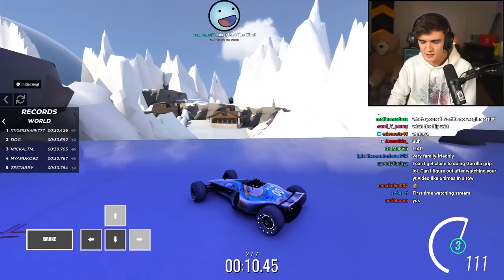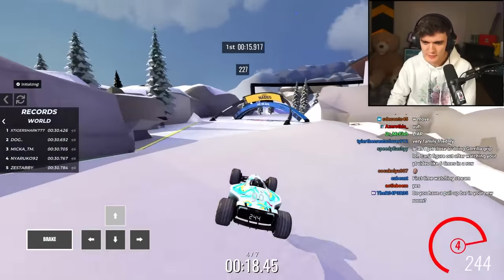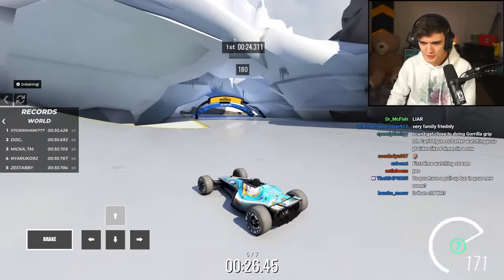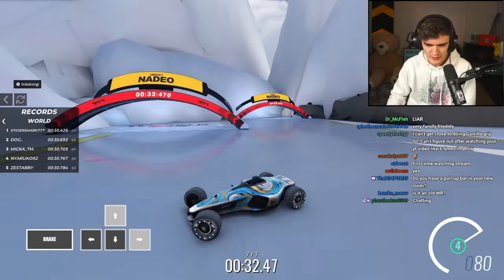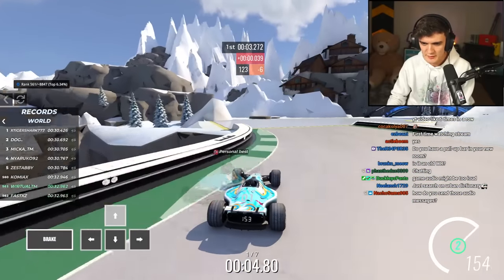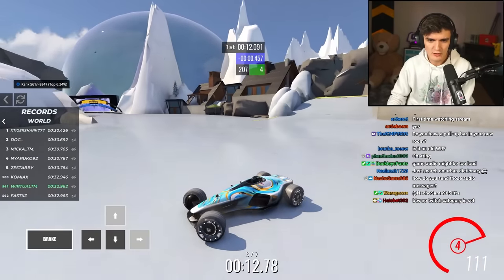It goes here, and then on this drop-down I want to do the strat. For those unaware, Gorilla Grip is a new mechanic in Trackmania. On every ice drop-down — if you ever have a drop-down or a jump and you hold steering before that jump, you will land with way more speed during an ice slide. This world record is from December 2021 and the map is from February 2021, so it's an old world record, almost two years. On this drop-down, if I hold right before it, my car should gain a lot more speed afterwards.